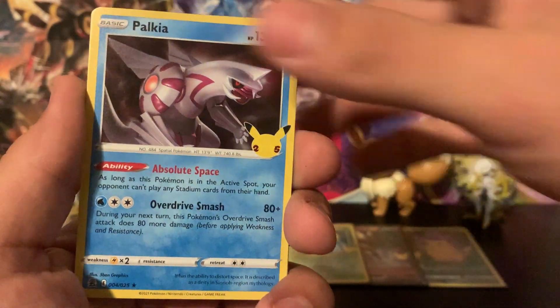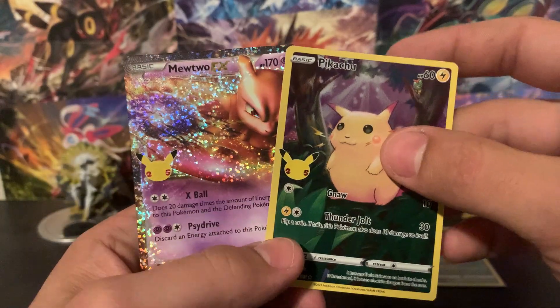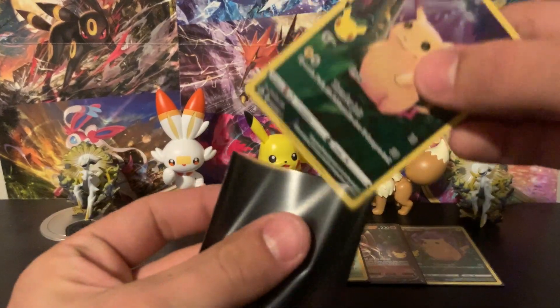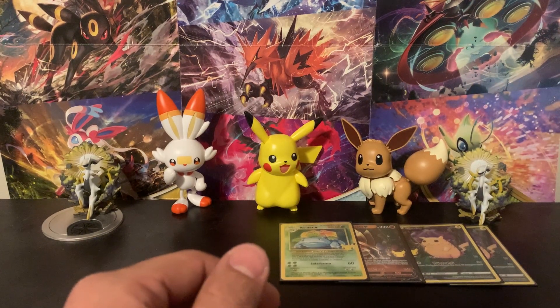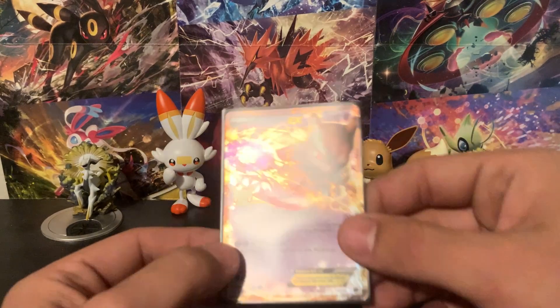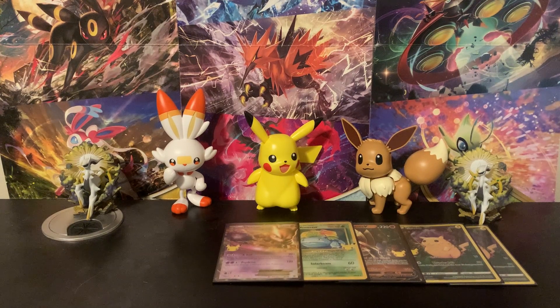We got another full art Pikachu and a Mewtwo EX — there we go! Definitely happy that we opened an original release chest because this has been way better than the other ones recently. We've got Pikachu, Mewtwo, and Venusaur — there's a whole lot of Kanto vibes going on right now. The Zamazenta is just a little bit out of place.